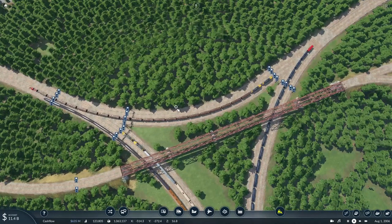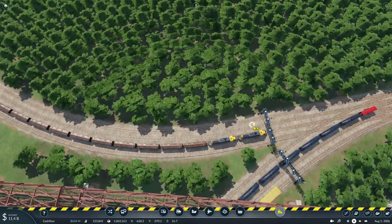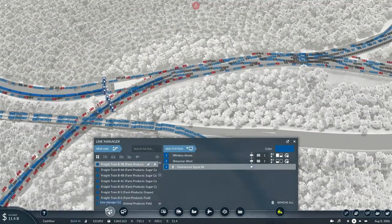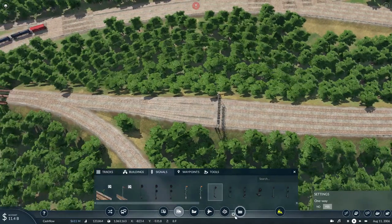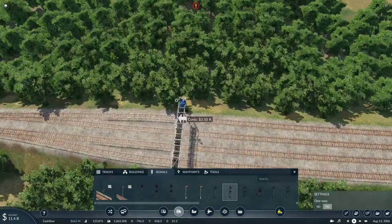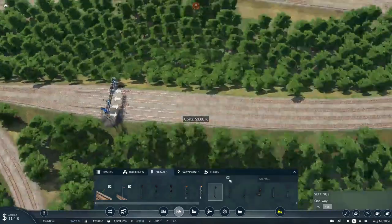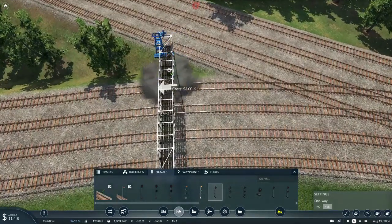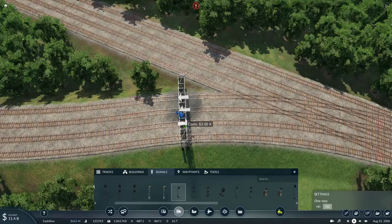What would happen if I removed two of these sections? Would trains still go through this way? It's not working as I was expecting it to. I just realized that I could simply reroute trains heading towards this direction and just leave the tracks as they are.